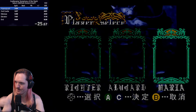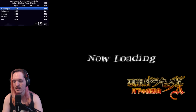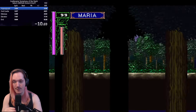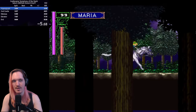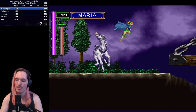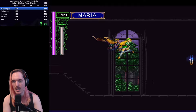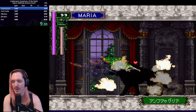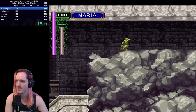Recently, it has been discovered that by utilizing the way in which the Saturn handles its RNG, you can actually manipulate certain drops to happen. That's very important because there is a very rare drop that saves multiple minutes. Before this RNG Manip was discovered, it was essentially always random — about a 2% chance at best to get the drop.